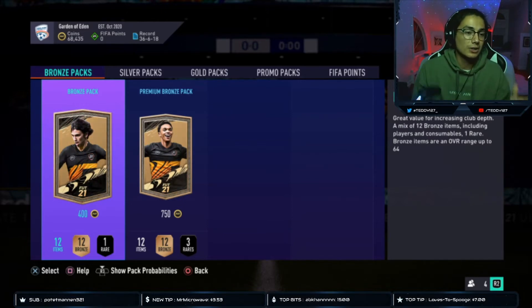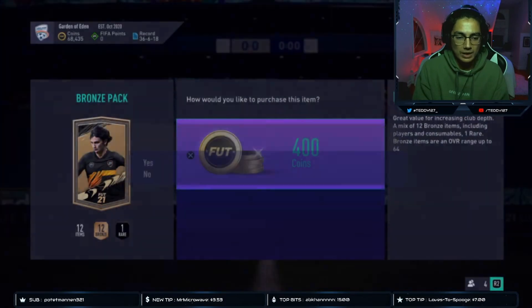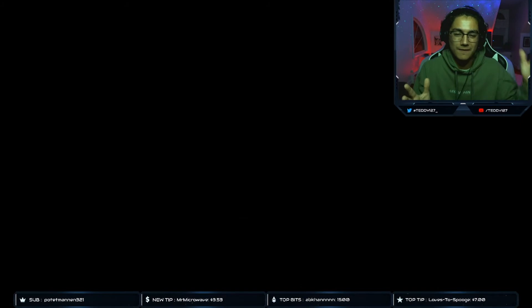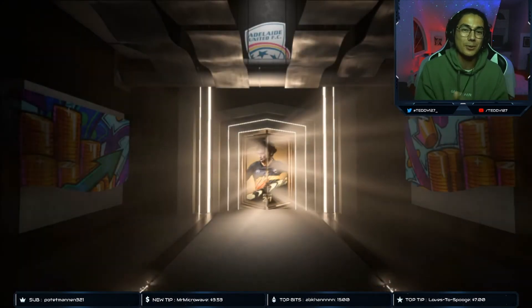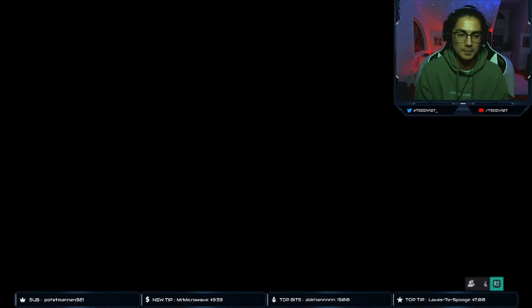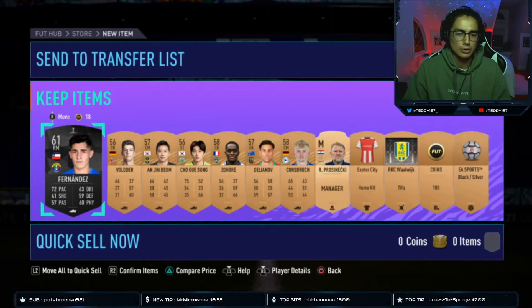So going straight into it, obviously you got to open the bronze pack. We're opening 400 coin bronze packs, not the 750 ones. So we'll go straight into that — I'm not going to be able to list anything on the transfer market because I already filled his transfer market filming the first one. So we're just going to be doing compare price and skip it. So what you're looking for is players. Oh my God, I've never seen this many players in a bronze pack.